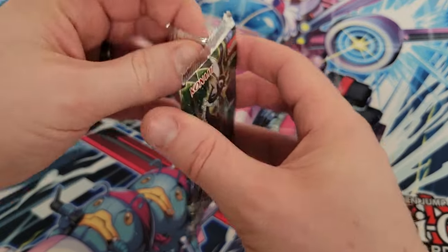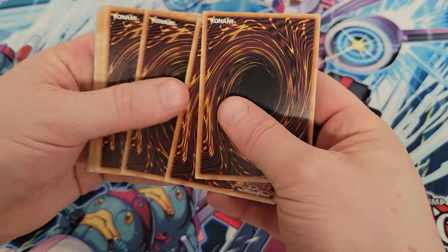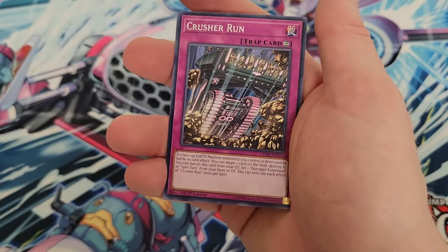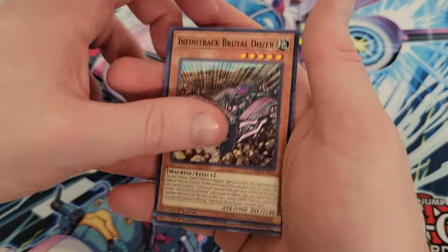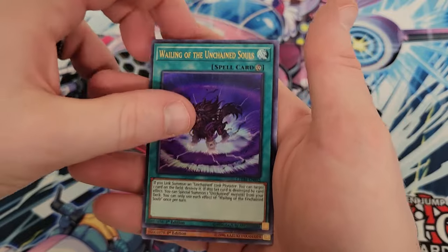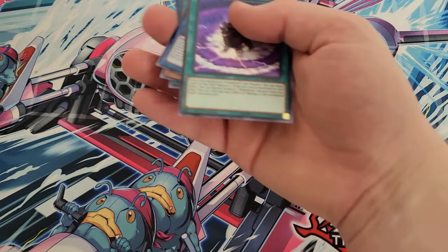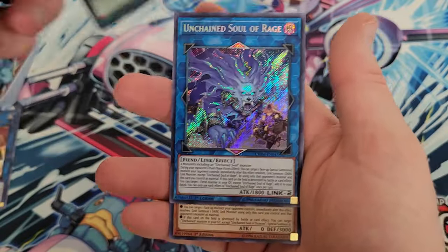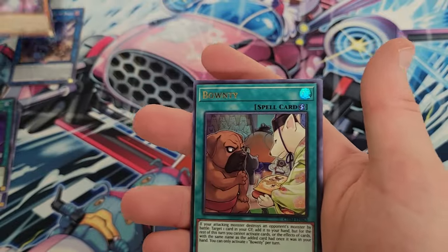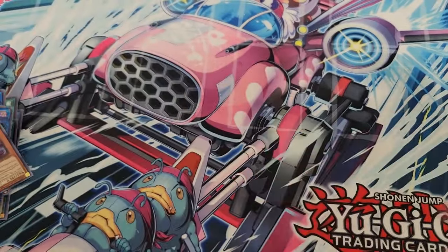Last pack magic — we've gotten three Ultras and two Secrets thus far. Maybe there's something left in this one. I appreciate you guys stopping and watching this video, and if you like it, subscribe and check out the day-to-day uploads for your daily fix. We got Wailing of the Unchained Souls as an Ultra Rare as our final pull — so last pack magic delivered. Recap: Unchained Soul of Rage was our biggest hit, Unchained Soul of Disaster our other Secret Rare, plus Test Panther, Wailing of the Unchained Souls, Striker Dragon, and Bounty as Ultras. These are going to carry us — catch you in the next one, take care.